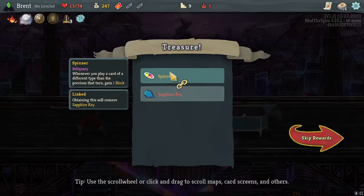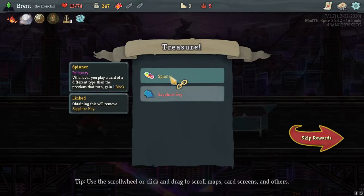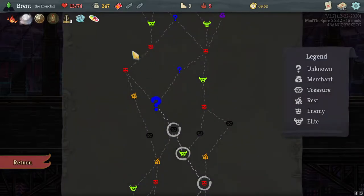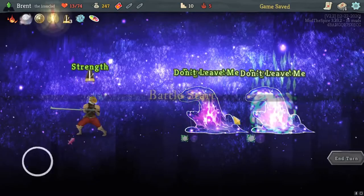Spinner - whenever you play a card of a different type than the previous this turn, gain one block. Not great for us, but the keys don't really do anything. So you'd want to alternate between powers, attacks, and skills. We'll take it. A little bit of extra free block is fine, but we're more incentivized to use the Metronome than the Spinner I think.